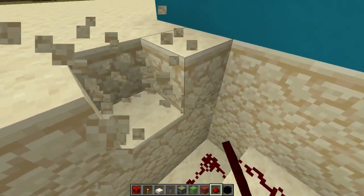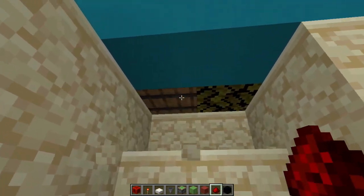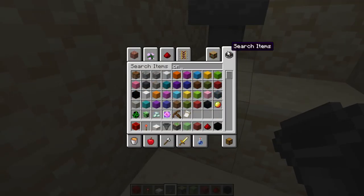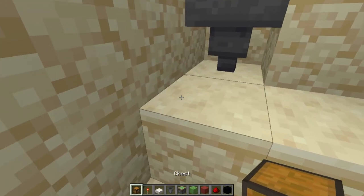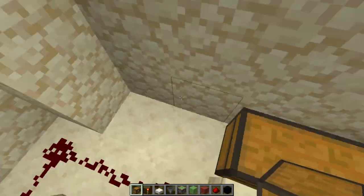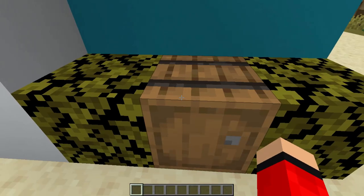Now we have to do the money system as well. Dig out a few blocks here and eventually you should see your barrel. When it comes to the barrel, it's just as simple as placing a single hopper there. If you want a second hopper, grab a chest and place that down — and that's your money system. Just place that there, and now you have a way to collect stock. All of the money from the barrels up here will go into the system.